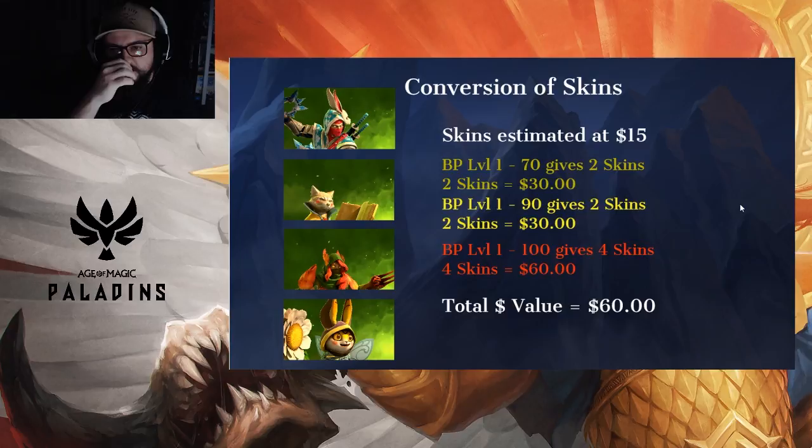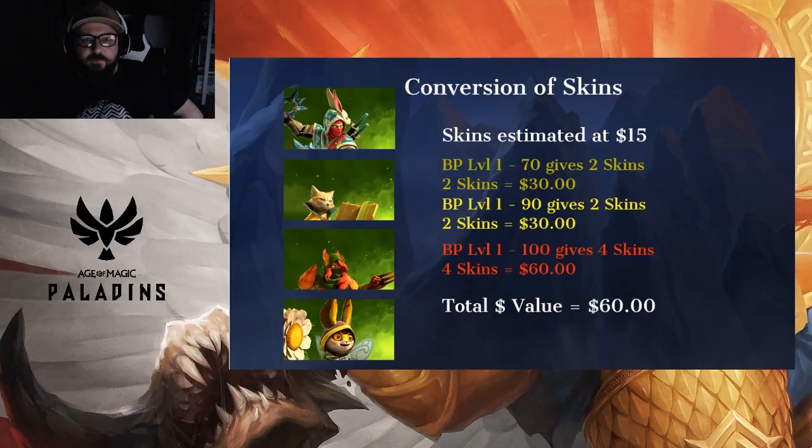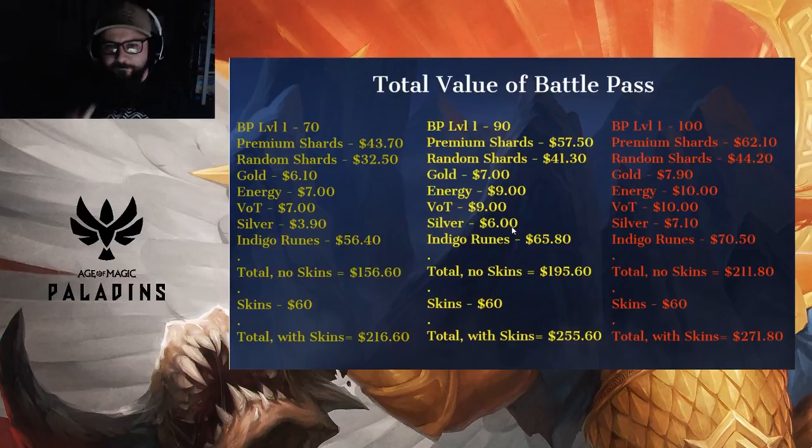Moving on, we have the conversion of skins. There is no way to get an accurate estimate on these so I had to go off my own instinct. You get four skins in the pass and I've valued each skin at $15 because skins in Age of Magic can be quite pricey. In the green pass you get two skins for $30. Yellow stays at two skins — still $30. If you go all the way to level 100 you get all four skins, giving a total of $60 worth of skins. In-game skins would likely cost you $60 or more — that's a very generous estimate.